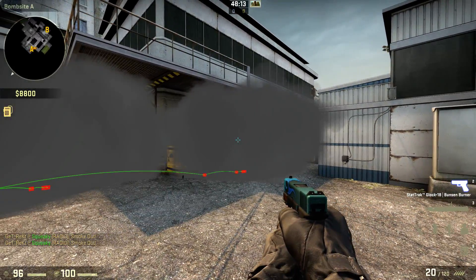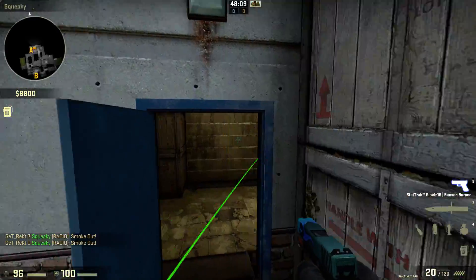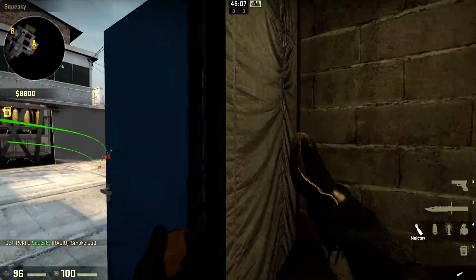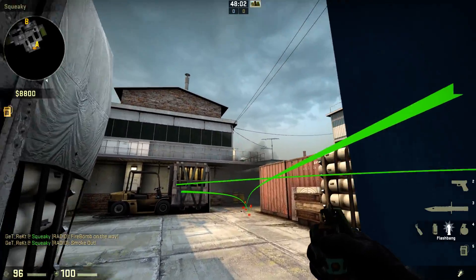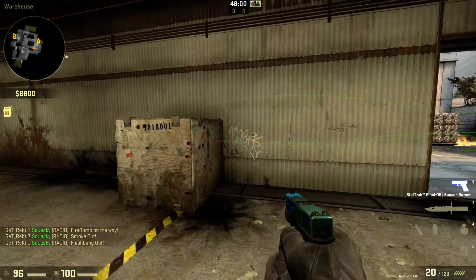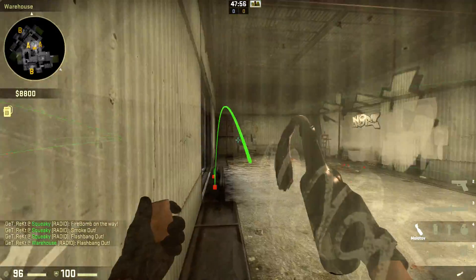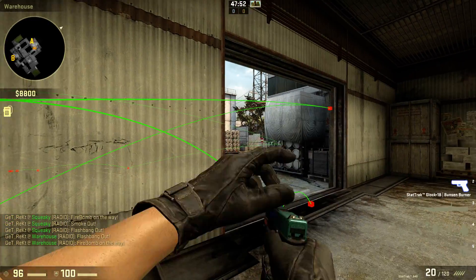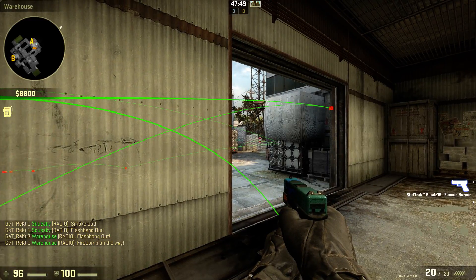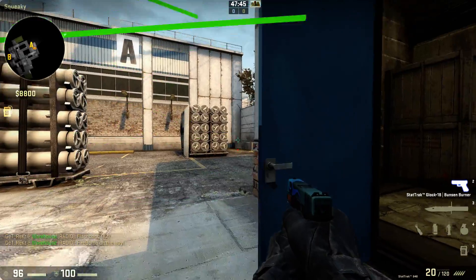So if you knew there was a guy playing mid — this guy's out, he's thrown a Molotov, maybe thrown a smoke, and maybe thrown a flash. This guy's out, he's thrown his flash and his smoke. He's thrown his Molotov. What he'll want to do as soon as he throws that Molotov is aim right here to stop the quad guy from killing the squeaky guy as he comes out.